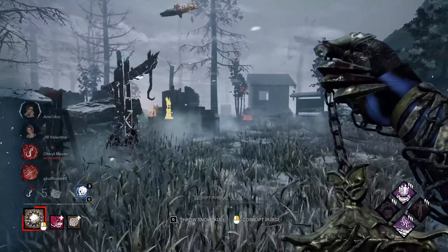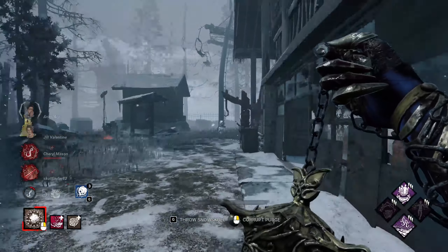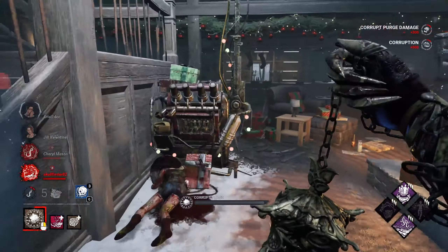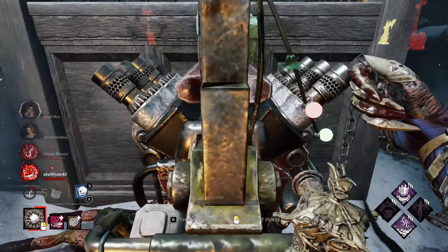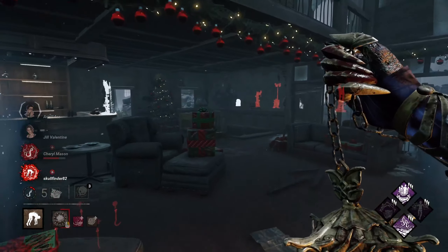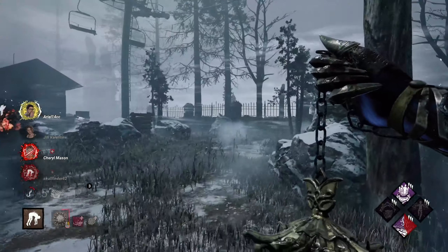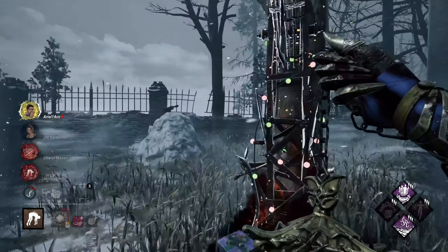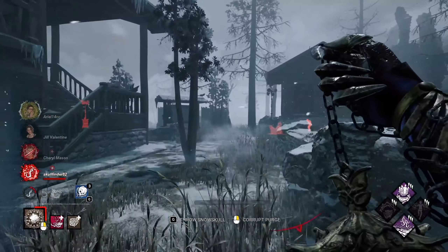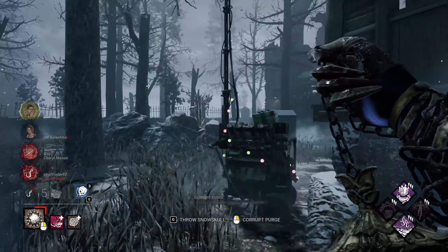Where the fuck did he go? I don't see him. We're gonna go back over to the hook and check what's going on here. Nice! We'll put Kate on basement maybe, but we have another one. Let's see where people are currently. He might have Object of Obsession — I think Dwight might have it, so you gotta keep an eye on that. What's Dwight doing over there? He's kind of just standing there.